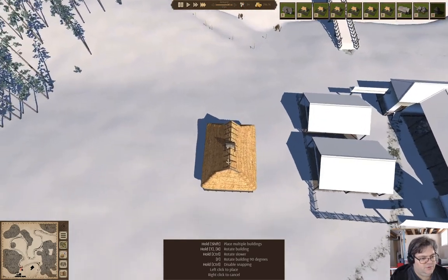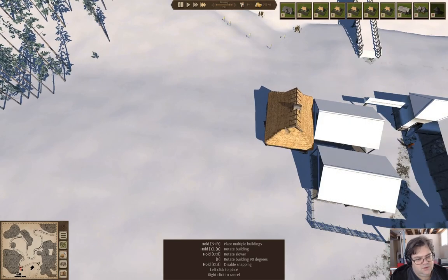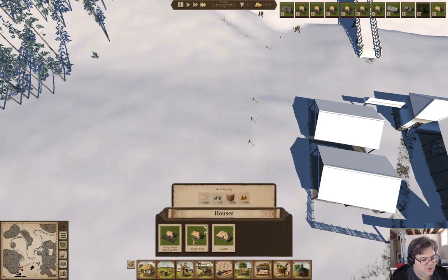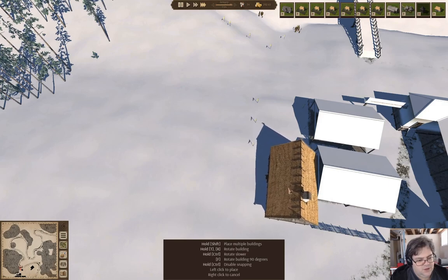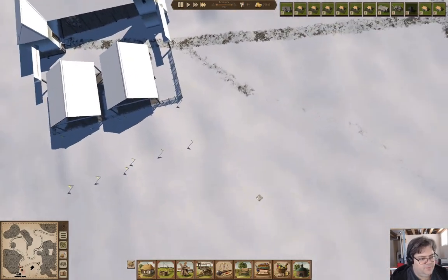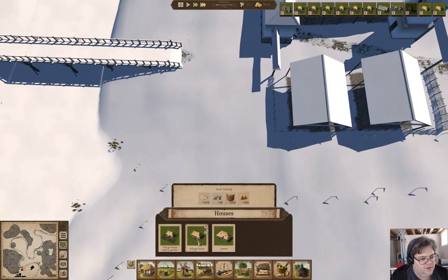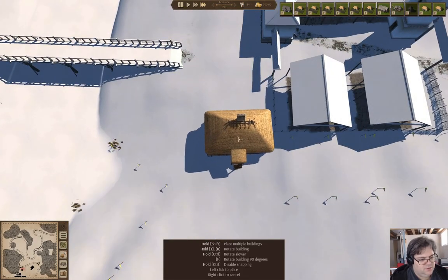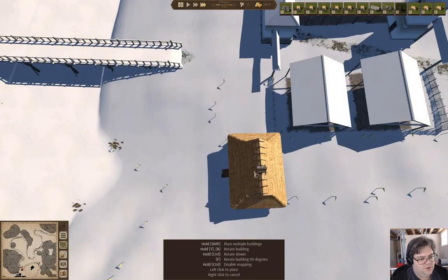I'm going to put a couple of houses right along here. You've got to hold shift to do a repeat. I'll put a couple of houses right along here — and I did it again. Maybe a couple more along here.